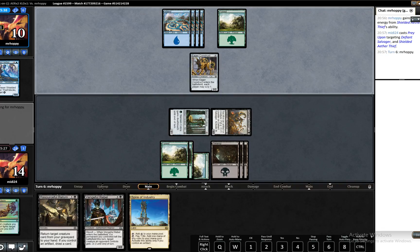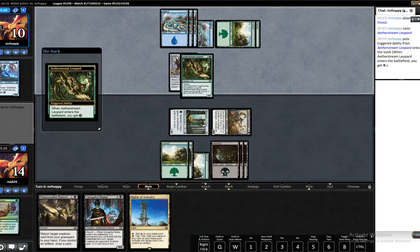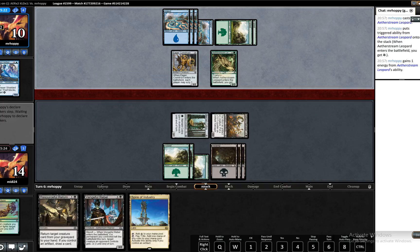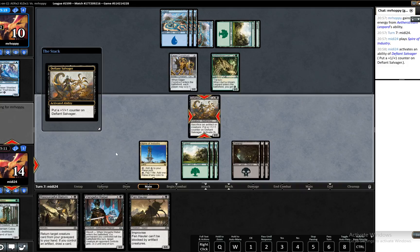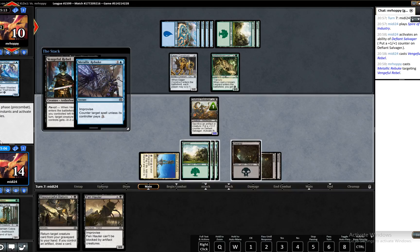If our opponent plays something like Winking Raiders, which I'm hoping is why he plays. I think I'm okay firing off the Vengeful Rebel here, safe in the knowledge that we can Resourceful Return to bring it back. We have seven mana so we could do it twice. We were expecting that so that's okay, but we can pay the three so let's just do that.